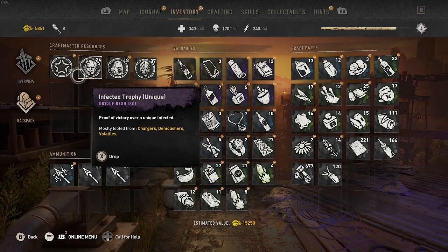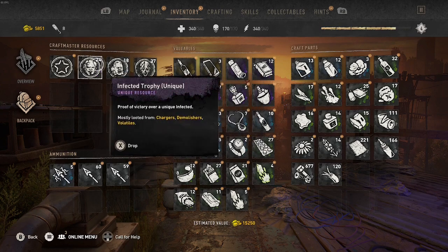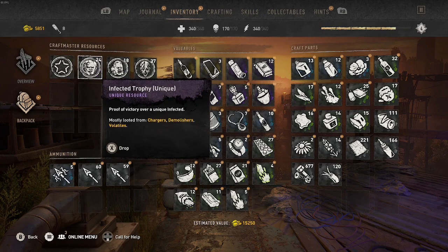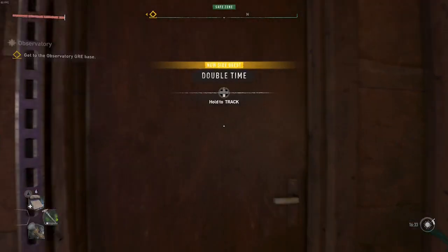What's going on YouTube? This is a video on how to farm unique trophies — common and rare also — plus the perfumes and stuff like that from Volatiles.